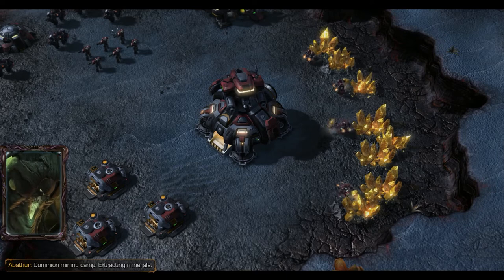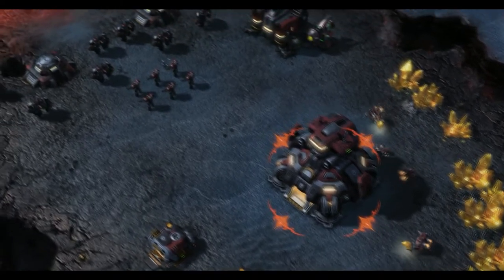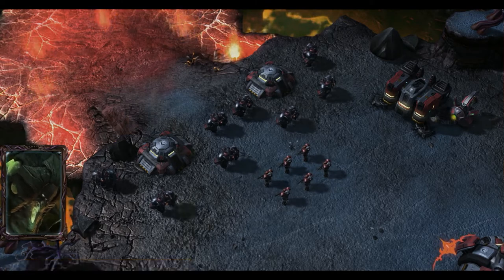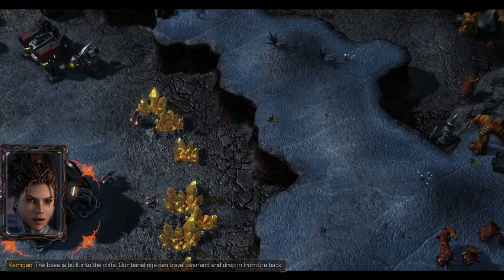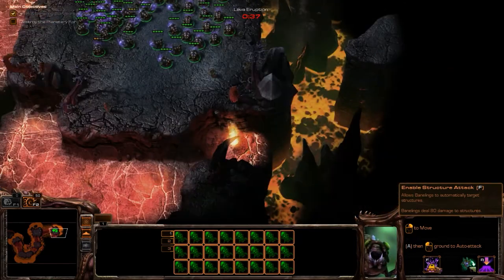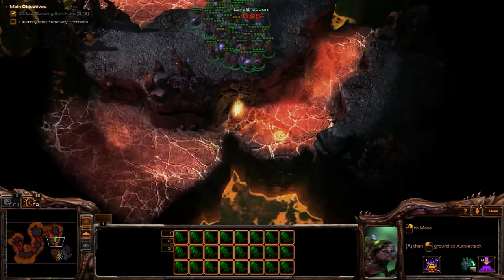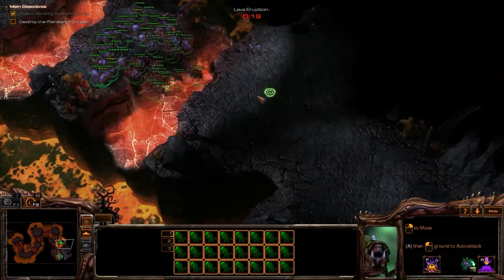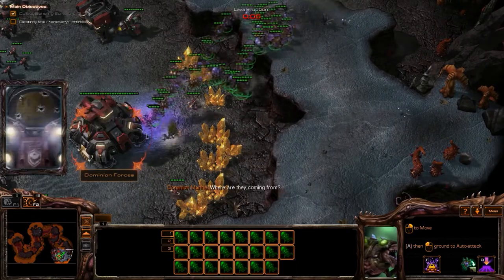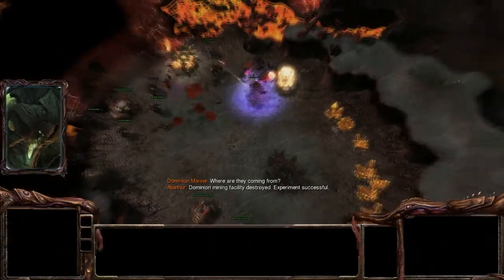Dominion mining camp — extracting minerals. I see them. Let's test out these new banelings. Front entrance heavily fortified, banelings unable to pass. The base is built into the cliffs. Our banelings can travel overland and drop in from the back. Yeah, I might have to choose these guys. Where are they coming from? Dominion mining facility destroyed. Experiment successful. Good, good, good.